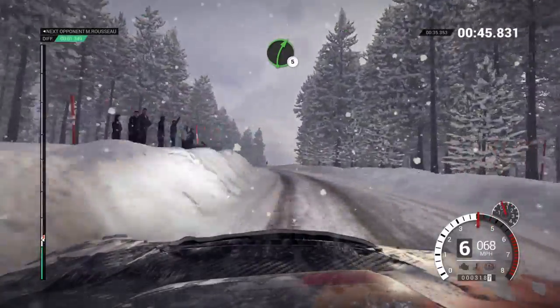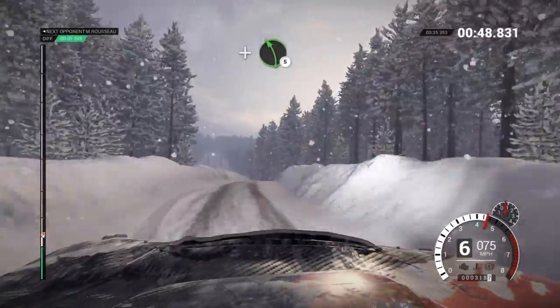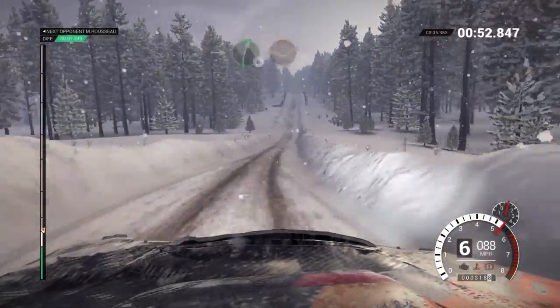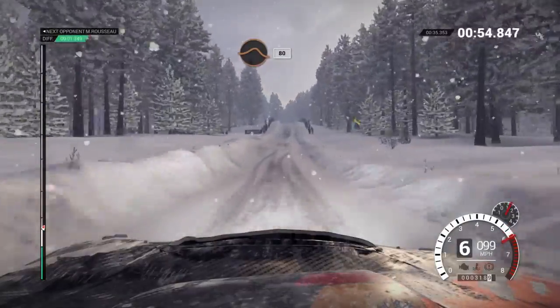Right, 5, right, 6, and left, 5, over bump. Into right, 6, through dip. Crest, 60, keep middle over big jump, 80.